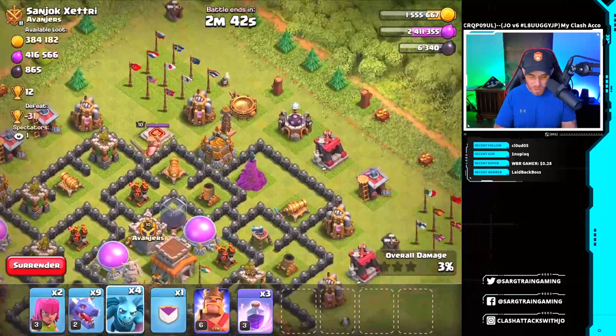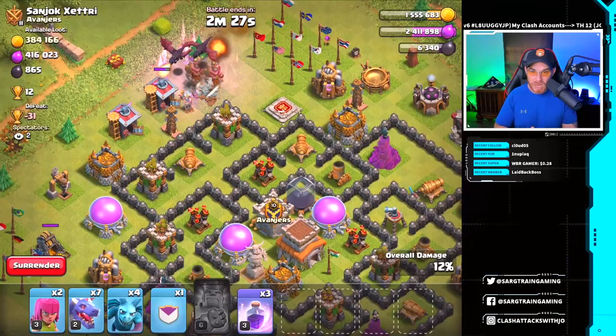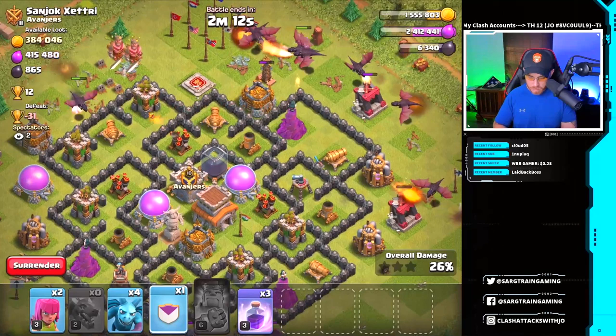That poor minion just got roasted right from the beginning. Let's drop our new level 6 king. My poor king is getting bamboozled by an archer tower, a barbarian king, and a hidden Tesla. Let's try to make the best out of this — let's drop some dragons. We got some dragons moving into the air defense, about to get smoked. Let's get our balloons down. Drop a rage spell there and another rage spell. Balloons launch into the air sweeper.